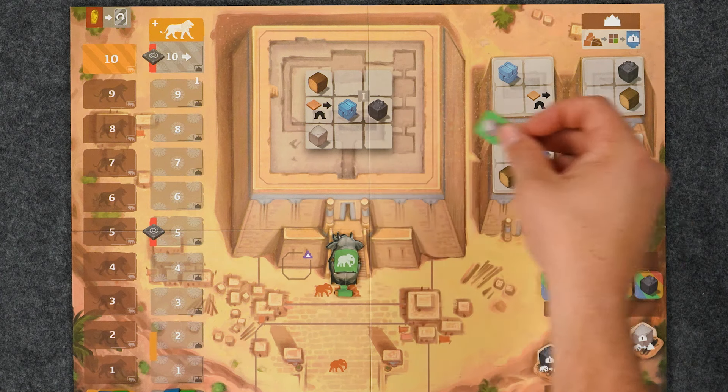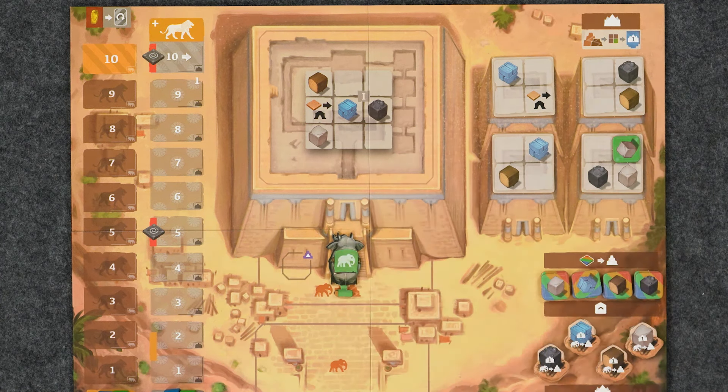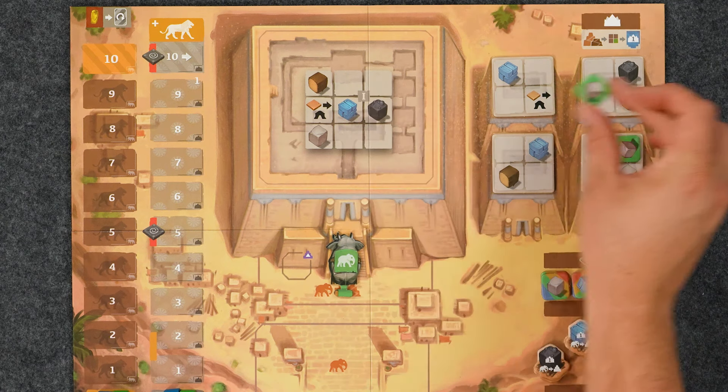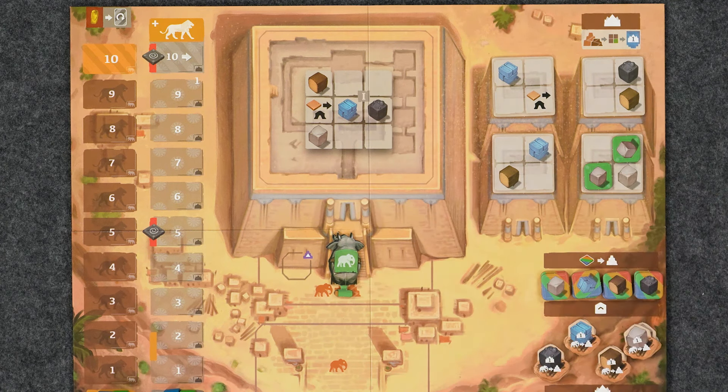Once your elephant reaches the last space, you will place your resources on the various towers. There is the major tower in the center and then the minor towers to the right. You may place your resources anywhere, but you generally want to place them next to or nearby your other resources.